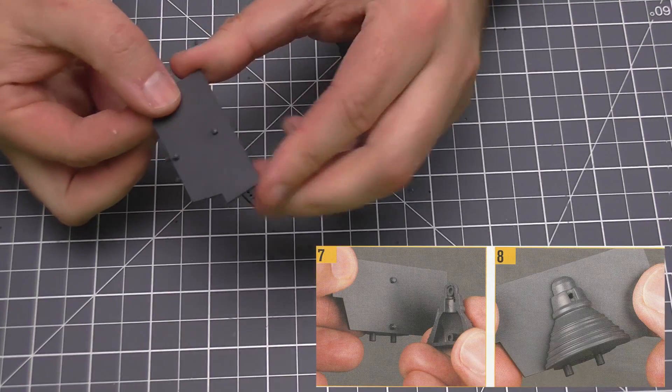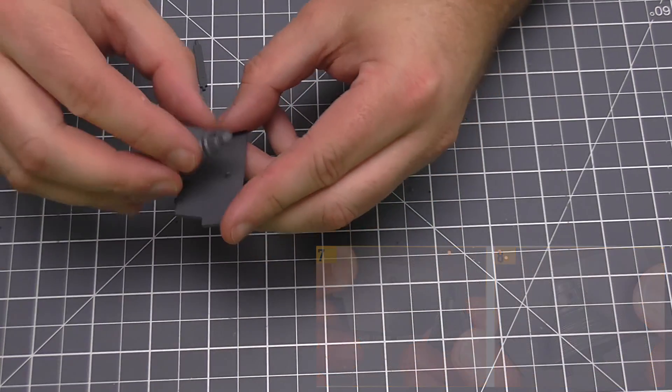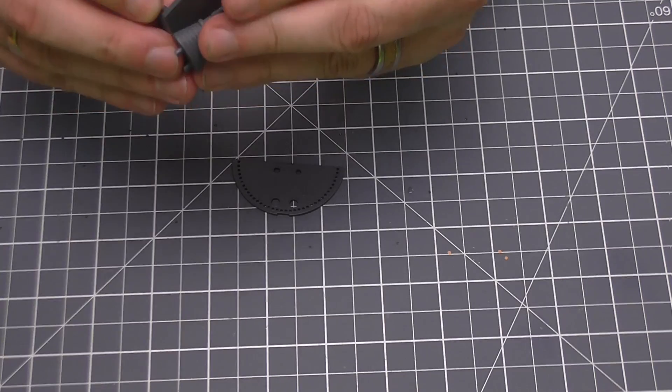Then we're going to spin it around, and as you can see we've got these lugs through this side now. We're going to do the same on the other side, keeping it in exactly the same direction as we just had.